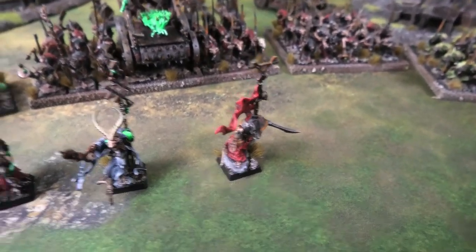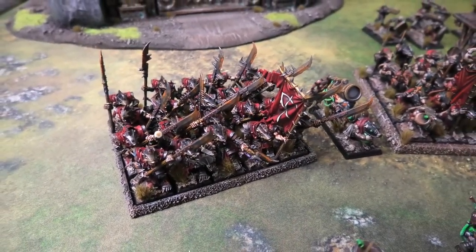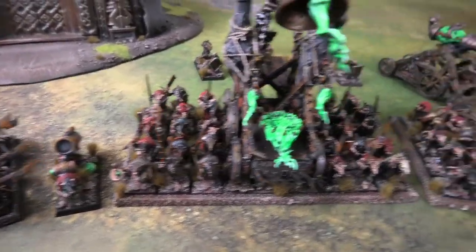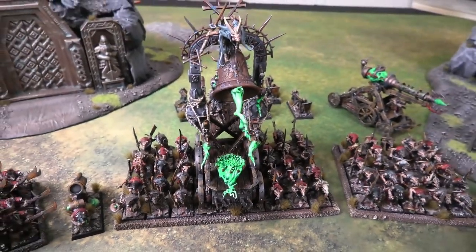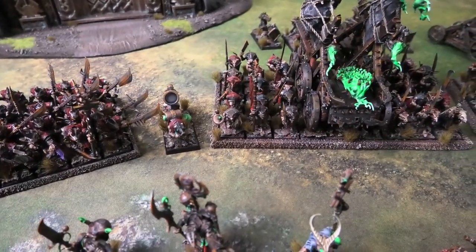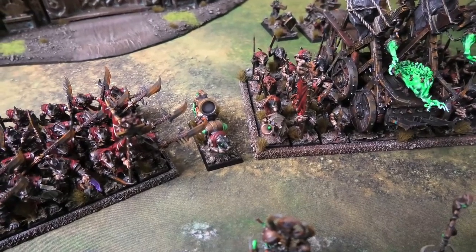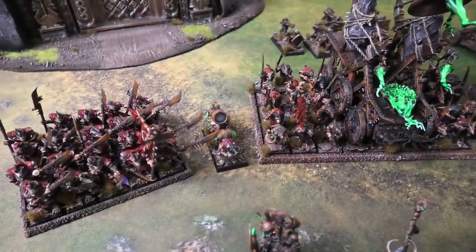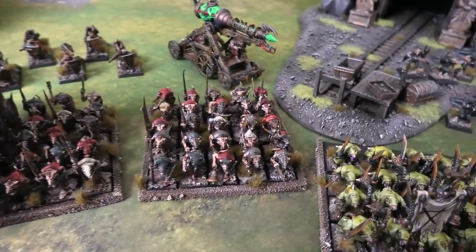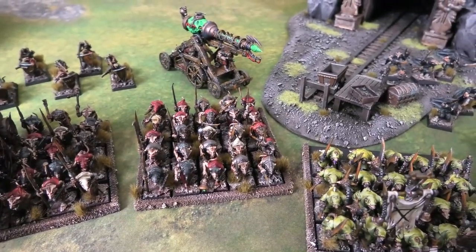Core units: 20 Storm Vermin with shields and full command. Then a unit of 30 Clan Rats with full command accompanying the Screaming Bell, with a rattling gun attachment — represented by a Poisoned Wind Mortar miniature since Kristoff doesn't own a rattling gun model; one small proxy.